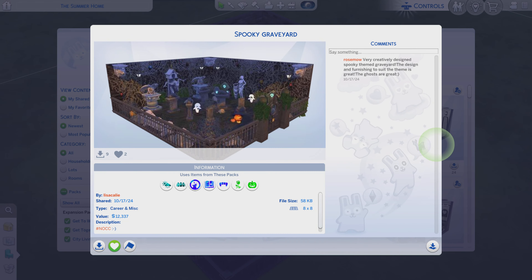Greetings! I am Harry Larry from Cary and this is episode 21 of The Sims 4 Gallery Rooms. This particular room is called Spooky Graveyard. It is on 8x8 with no real description given and we have a few packs.